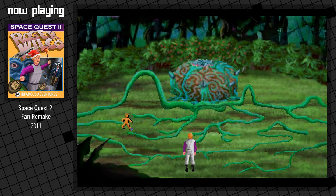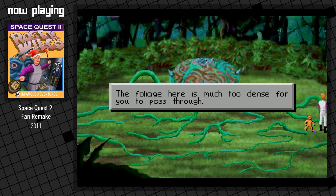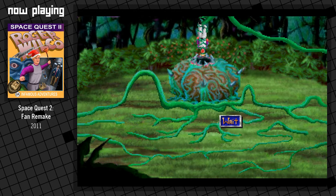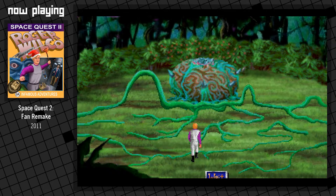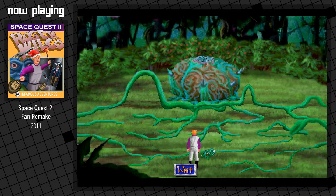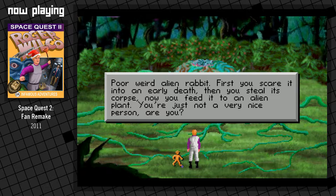Very good. Now we'll try and get some berries. More berries. Try this shit out. Stop! Oh no! Roger! Maybe I can just put it here — probably should have tried that in the first place. You place the white carcass on the sticky vine plant. See you later rabbit. More weird alien rabbit — first you scare it into an early death, then you steal its corpse, now you feed it to an alien plant. You're just not a very nice person, are you?